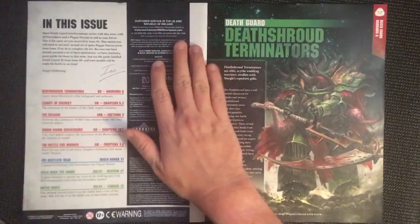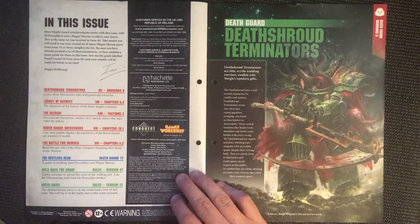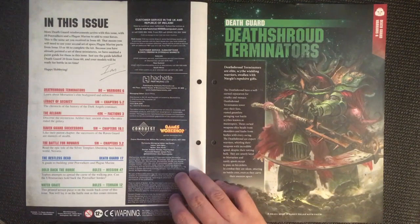So what have we got in this issue? More Death Guard reinforcements arrived with this issue, with 10 Pox Walkers and a Plague Marine to add to your forces. This is the same set you received in issue 60, which means you need to use your second set of spare Plague Marine parts from issue 33 or 46 to complete the kit. Because you've already painted a set of these miniatures, a paint guide has been omitted in this issue.